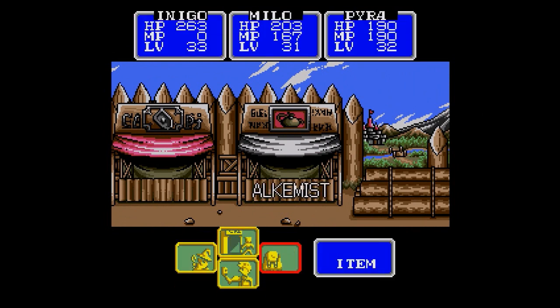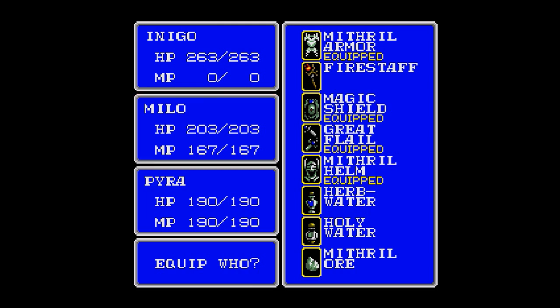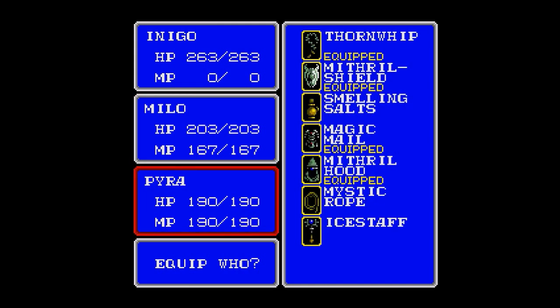I think I'm going to make him the Mithril Axe — him being Milo. Really got him decked out in Mithril. I was thinking of getting him a Mithril Shield, but it's only five points more than the Magic Shield. The Mithril Axe does a lot of freaking damage. Unfortunately I think it only attacks once, unlike the Great Flail, but the Great Flail soon is not going to be doing good enough damage. I think there's nothing better than the Magic Mail for Pyra. Mithril Shield. Mithril Hood. I want to find her that other whip.